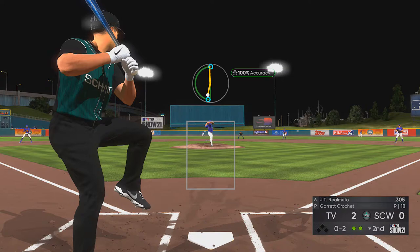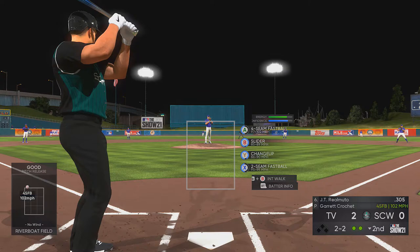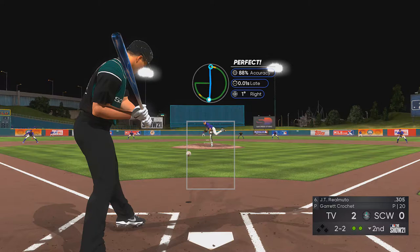In this at-bat against JT Realmuto, you will see one of the more potent combos you can set up with Garrett, which is the slider to the changeup to some fastball and then back to the slider. The slider has such movement on it that you kind of have to be sitting on it to have any real shot of hitting it. You'll also get to see me mess up a pinpoint once — ends up not coming back to bite me here, but we're all human.